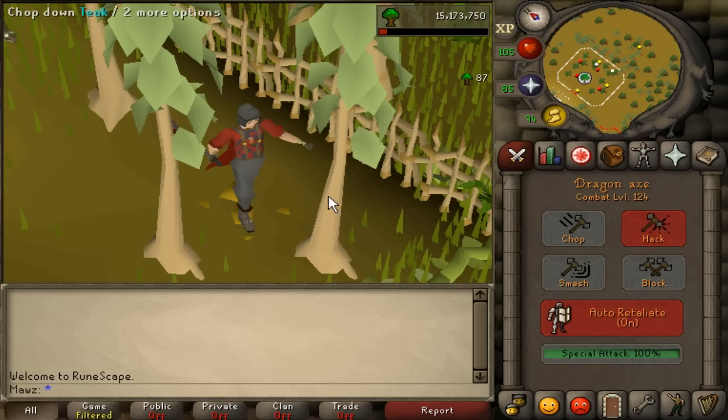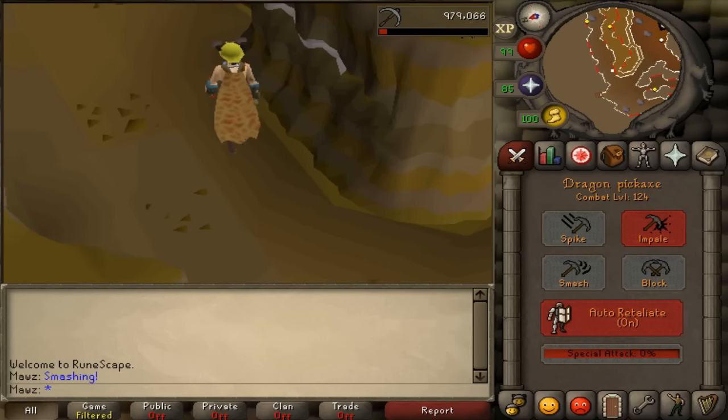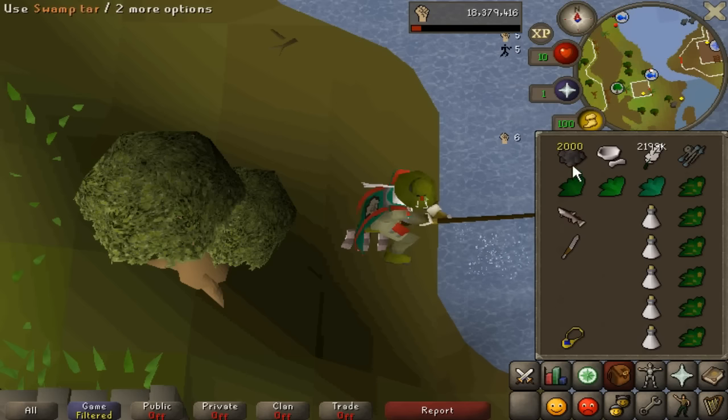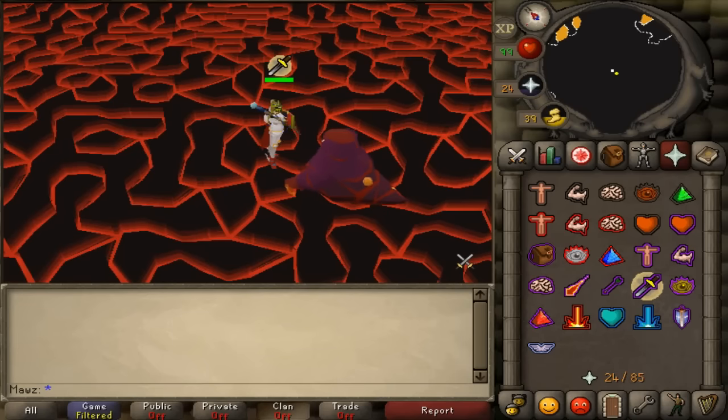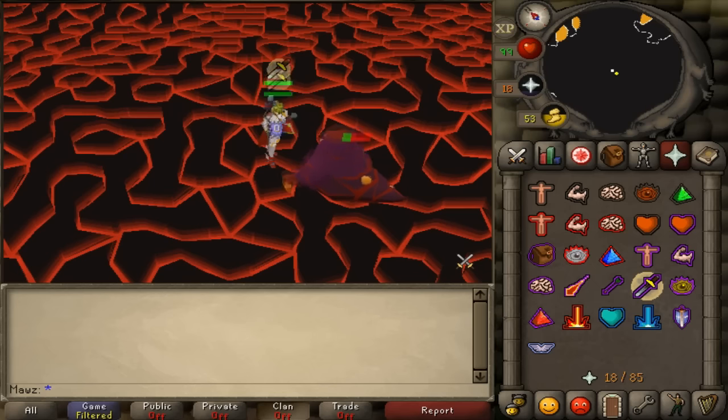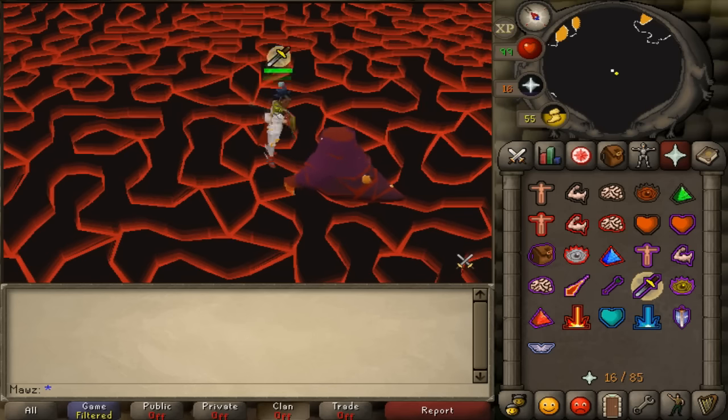Attack allows you to wield an axe or pickaxe when woodcutting and mining, which saves an inventory space and allows you to periodically boost your level if you're using dragon tools. Strength allows you to train fishing using the fastest method in the game, Barbarian Fishing. Defense unlocks the Serpentine Helmet at level 75, which makes it so you can inflict venom on enemies attacking you, providing a very useful source of neutral damage which, most notably, allows 10 hitpoint pures to complete the Fight Caves for a fire cape. It might sound a little far fetched, but it's actually a feat already achieved by two people — VAA and Teeks.